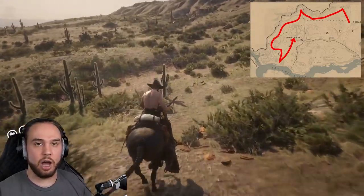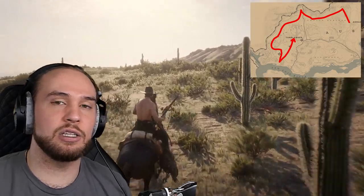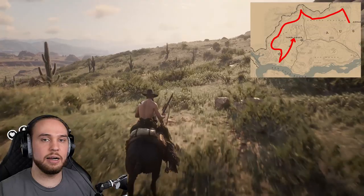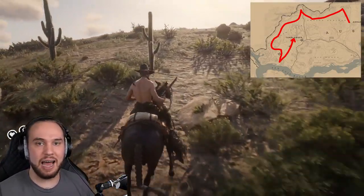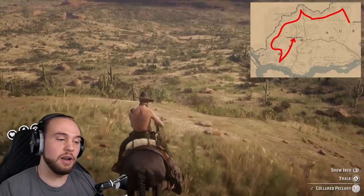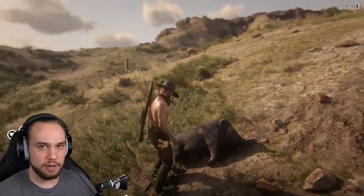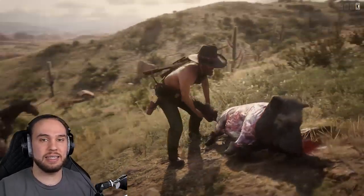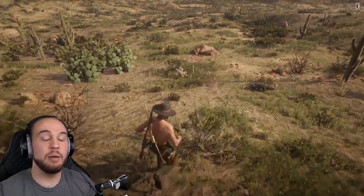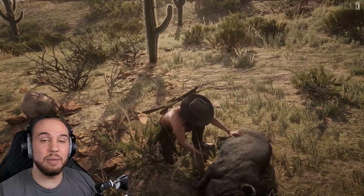Heading directly south of Tumbleweed there's a cabin that drops three-star two-dollar trout — you can get four to six each time. When you do this route a couple of times you'll max out; turn those in for an easy 20 bucks. There are also peccaries south of Tumbleweed along with more pronghorns. This route is really fun and makes a lot of money. It's not super repetitive — you get everything from cougars to birds to gang hideouts, which keeps it energetic. Hunting for a while can get boring, so this route keeps it interesting while being one of the best money-making hunting routes out there.